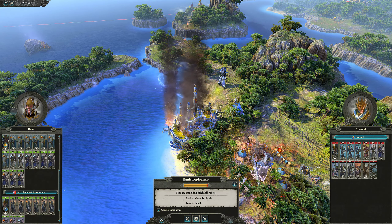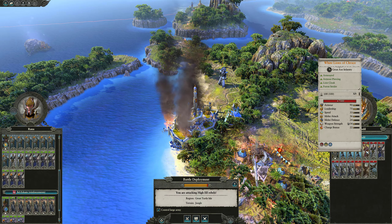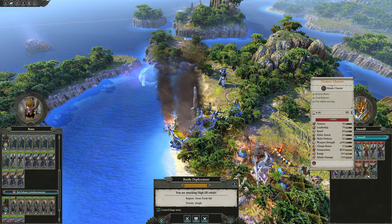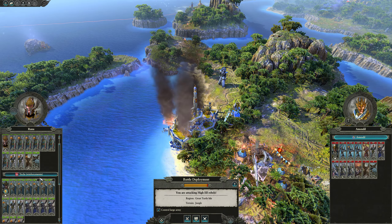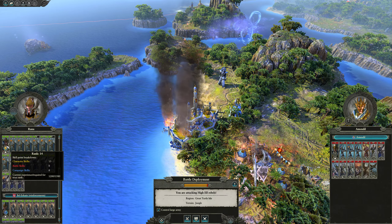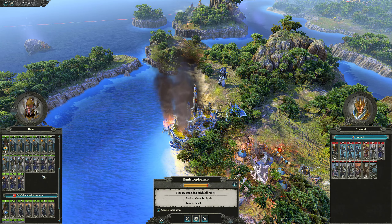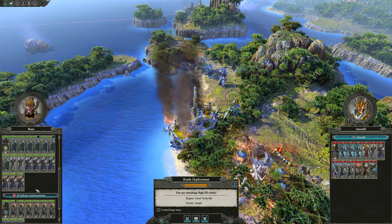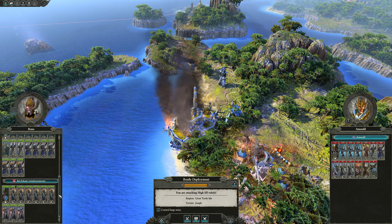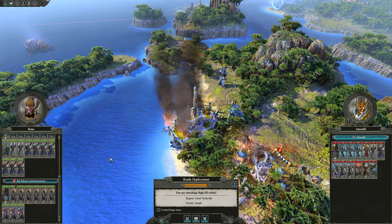We are going to start this episode off by attacking these High Elf Rebels. They have Swordmasters of Hoeth, White Lions of Trace, some Archers, Chariots, War Machines, and an Eagle — they got a lot of good stuff. So do we. We got a War Machine, an Eagle, lots of Northern Seaguard, we've got Teclis, who's going to soon become an overpowered Spellcaster — it's going to be ridiculous. And we've got a nice Cavalry Force here, though unit per unit our Cavalry's not as good, but we do have more Cavalry, so we should be okay.